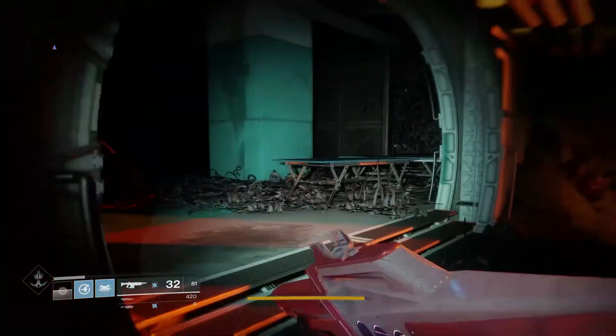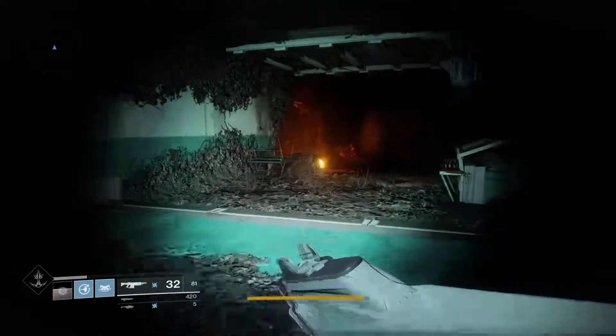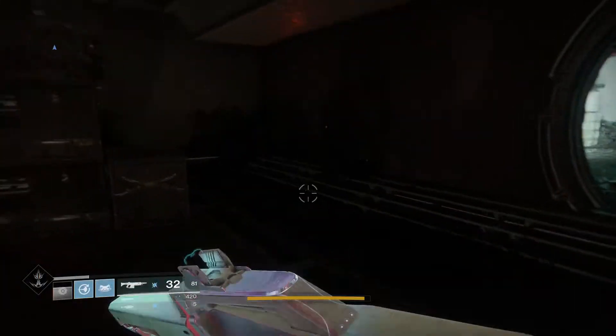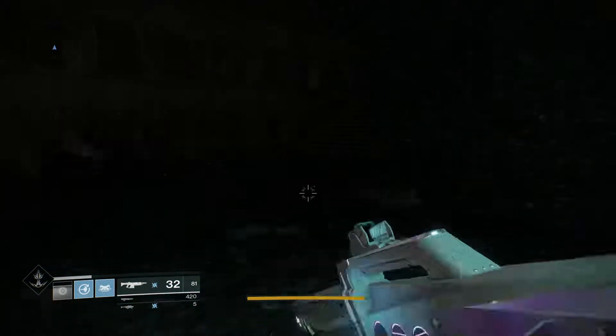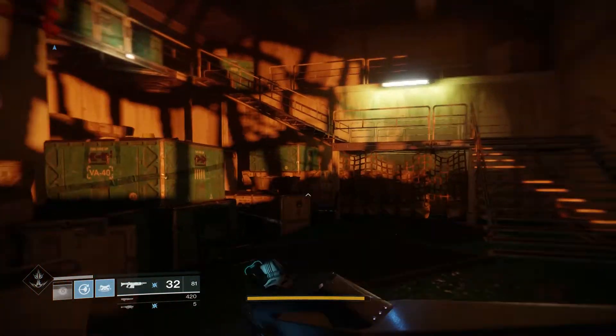We got it all done. Now what you're gonna do is, after getting all of them, quickly run back to the start where we first entered until it says 'the Rig.' At which point you run back in and clear the place out again. Rinse and repeat till you have a hundred or so, or whichever is to your liking. It takes around 20 to rank up in your factions.